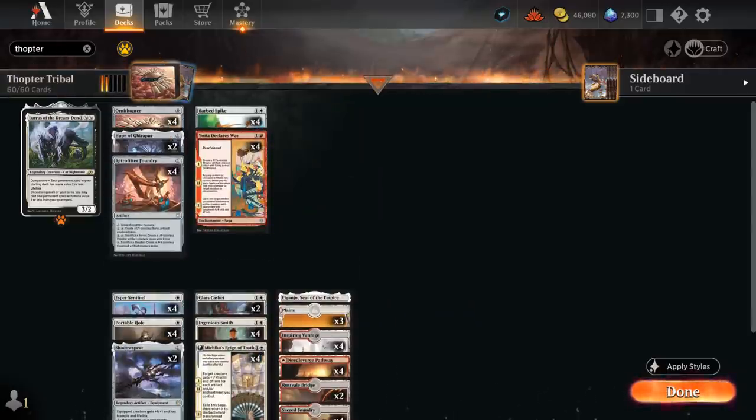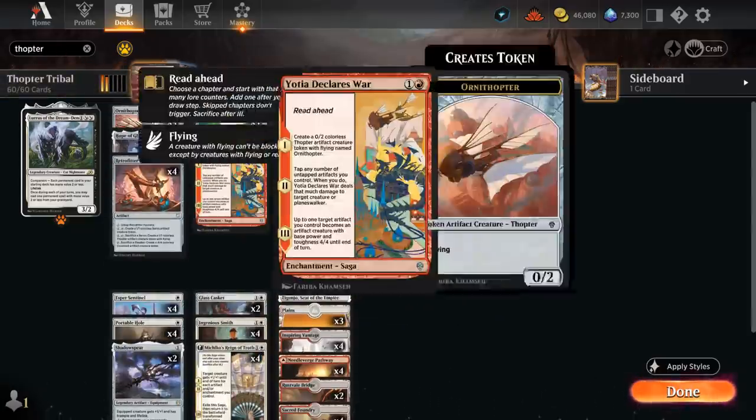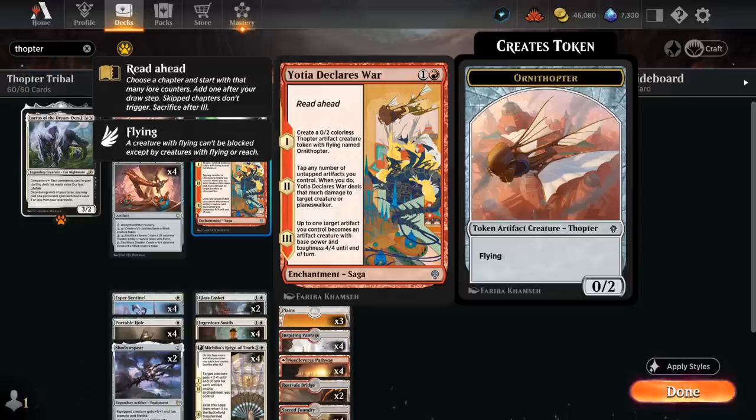We can take a look at all the Thopter cards in this deck, and there's quite a few of them. Yot-Yah Declares War is another reason why this deck has taken off, adding another Thopter generator and eventually also giving us removal on chapter 2 — we can tap any number of untapped artifacts to deal that much damage to a creature or planeswalker, and eventually transforms one of our artifacts into a 4/4.